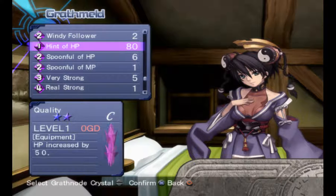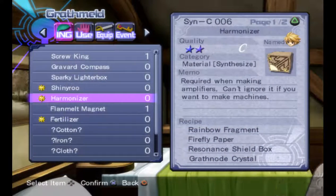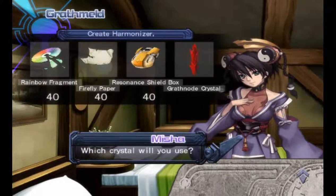You would need at least 40 hint of HP — or double of what you want to make. So if you have 20 rainbow fragments, firefly papers, and shield boxes, you need double that amount. In this case I need 80, but you would need 40.